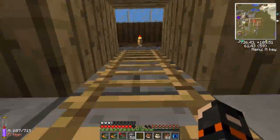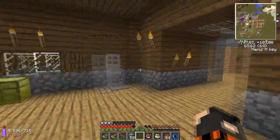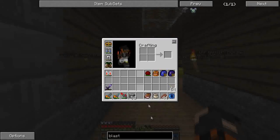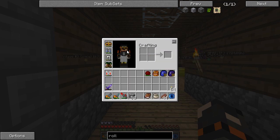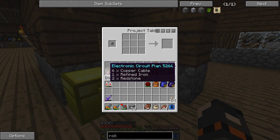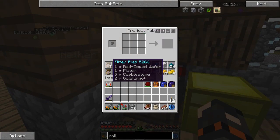Let's see what our blast furnace has done. Hopefully we've got some steel — I just need four pieces. What we want to make is the rolling machine. It's a Railcraft item, so we need a crafting bench and four pistons. Not too bad. Where's my piston? Here.